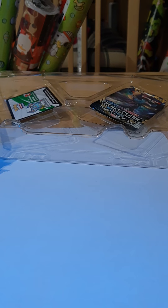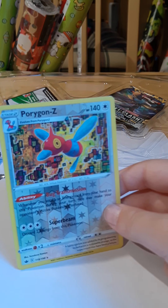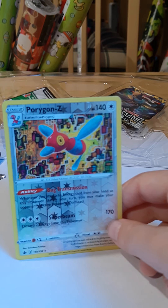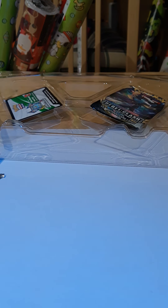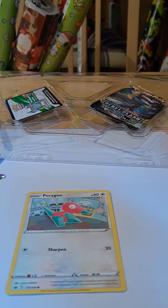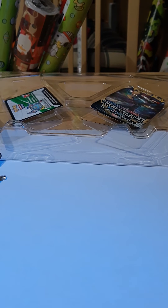Oh my goodness — look at our next Pokemon. Porygon Z evolves from Porygon 2, with 170 damage and 140 health. We have the full Porygon evolution: Porygon evolves into Porygon 2, which evolves into Porygon Z, which is so powerful. That is crazy lucky.